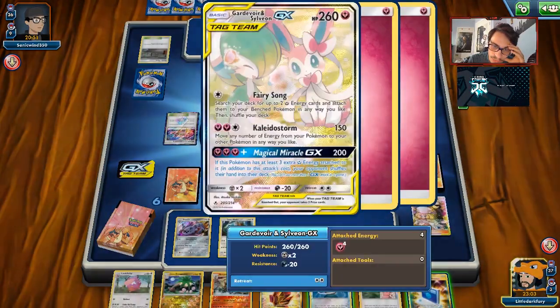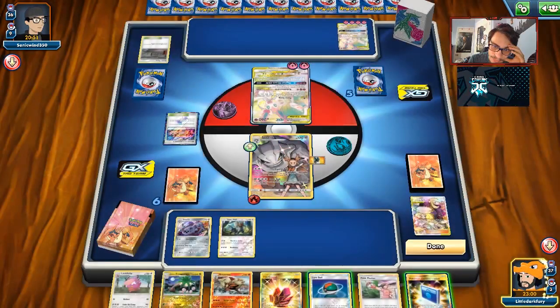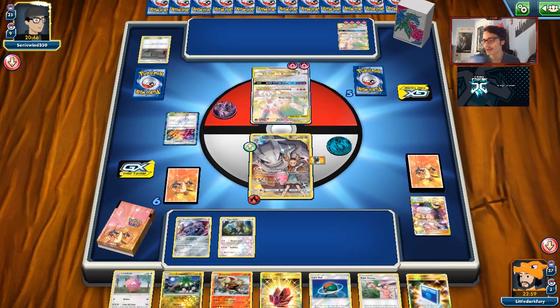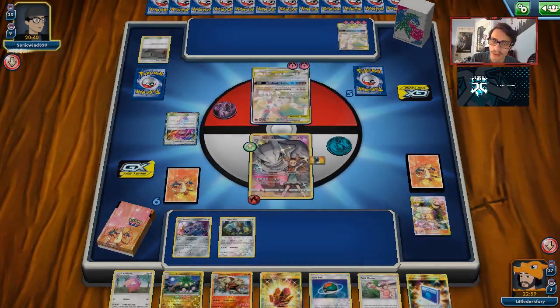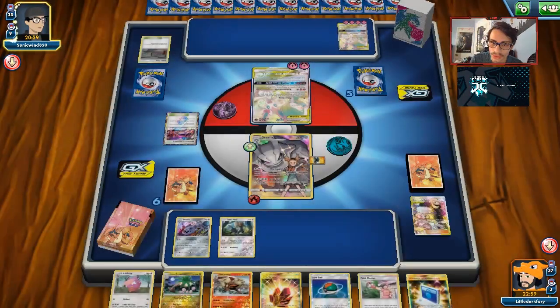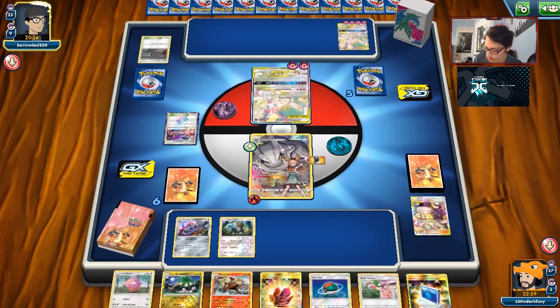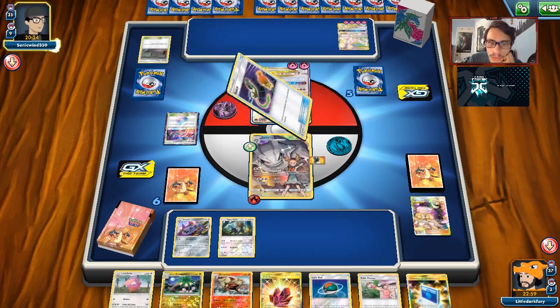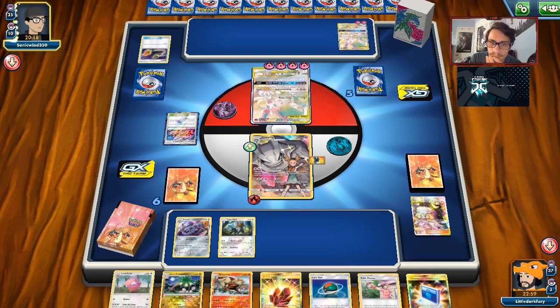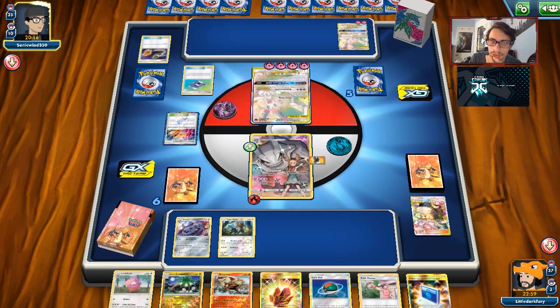He might have two Tags and could go for Magical Miracle. We'll pass — Buff Padding saves us here, 220 HP means Gardevoir cannot knock me out. We can get a Silvally in play, force him to Power Plant, get rid of the lab, which means we can attack. It's a lose-lose for him. That Caitlin/Cynthia was such a good top deck — we would have straight-up lost without it. We're not in the worst spot now.